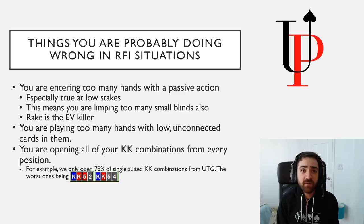This first set of information pertains to situations where there is an RFI, or a raise first in. This means that you're either the first player to raise, or there's been one raise in front of you. The main mistake I see in RFI situations is that players are entering the pot with a passive action too often at lower stakes. The reason why this is super punishable at lower stakes is because there's a really high rake. And with a passive action — for example a limp or a cold call — you don't get to win the pot preflop, which means that you get beaten in the face by the rake.